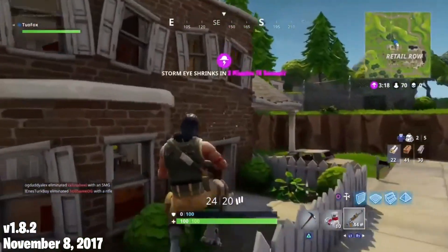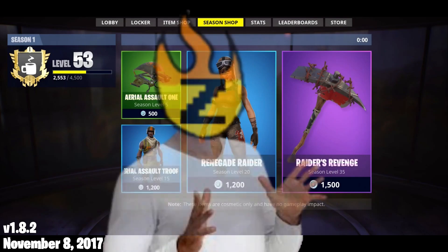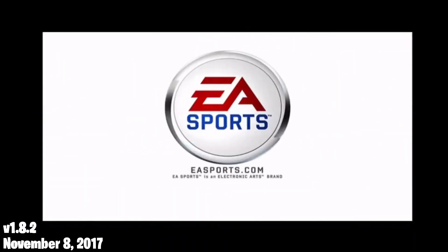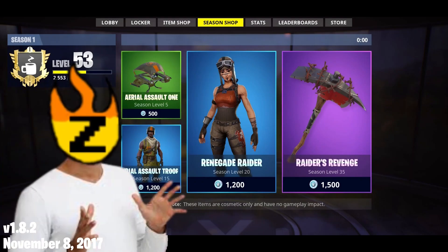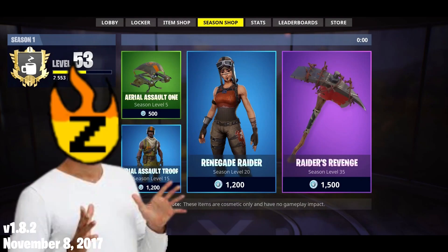A few days later on November 8th, 2017, version 1.8.2 released. The season shop got added to the game. It was a new tab on the lobby and worked as a combination of item shop and battle pass — you would have to reach certain levels to be able to buy the cosmetics, and it was only available for the duration of the season. Putting in the work just to have the ability to buy something sounds like the stupidest idea — this is some EA bullcrap. In this early version of the battle pass, there were only 4 items: at level 5 you could buy the Aerial Assault 1 Glider for 500 V-Bucks; at level 15, the Aerial Assault Trooper skin for 1,200 V-Bucks; at level 20, the Renegade Raider skin for 1,200 V-Bucks; and at level 35, the Raider's Revenge Harvesting Tool for 1,500 V-Bucks. If you wanted to buy all items in the season shop, it would cost you 4,400 V-Bucks, or about $44. Thankfully, this awful feature would only last for the duration of this season.